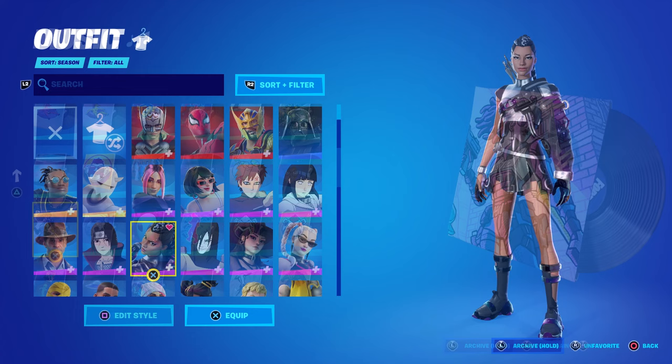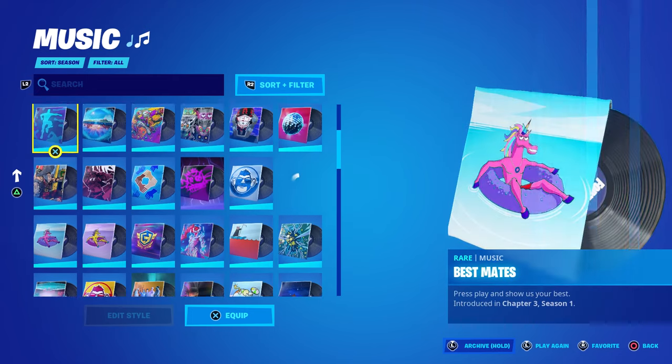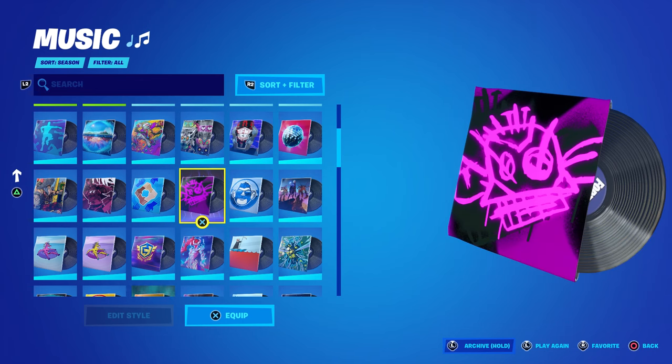Let me show you how this works on the music packs. I don't run any copyrighted music for obvious reasons — I don't want to get copyright struck. So let's find a copyrighted music pack: the Playground Instrumental from the Arcane League of Legends set. I really wanted to play this one but it's copyrighted, so it's pretty much useless to me.